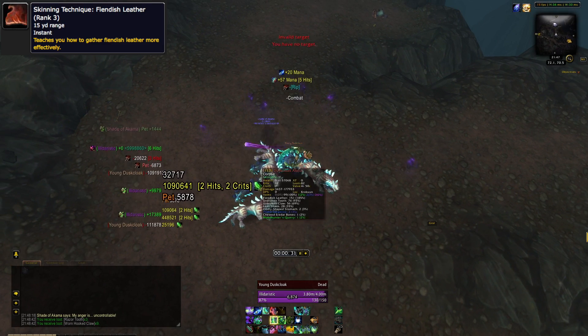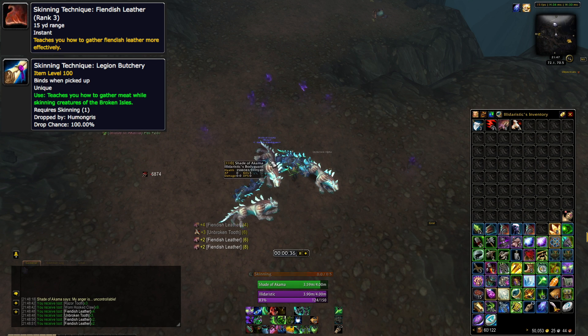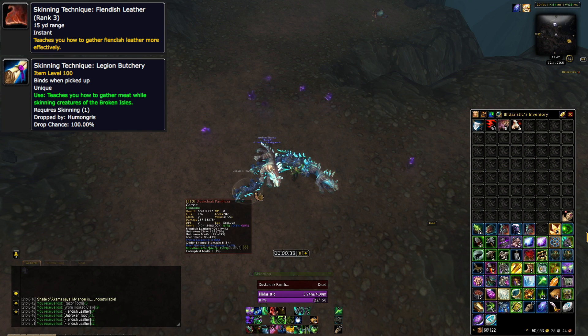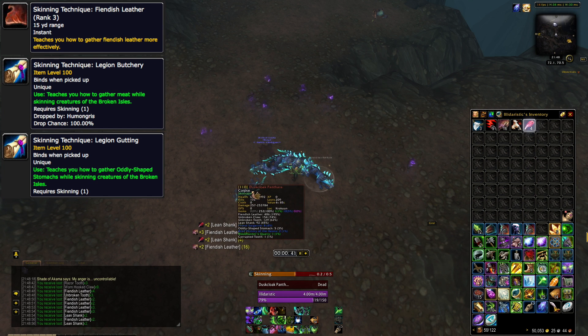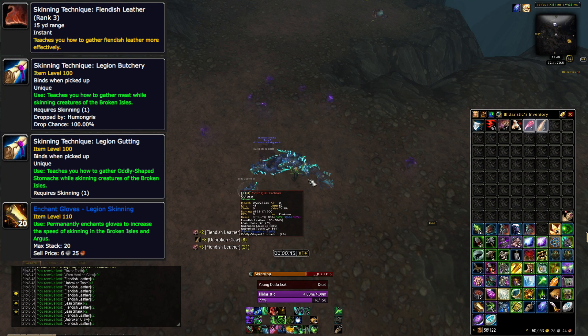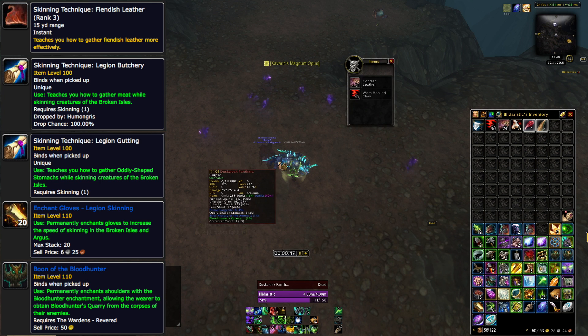Just a quick sum up: I have rank 3 Fiendish Leather Skinning, I have Butchery which gives you a chance to receive meat while skinning — in this case Lean Shanks — I have Gutting which gives you Oddly Shaped Stomachs, Gloves Enchant, Legion Skinning to reduce skinning time, and then shoulder enchant Boon of the Bloodhunter.